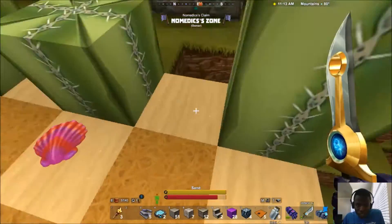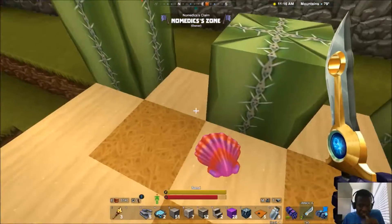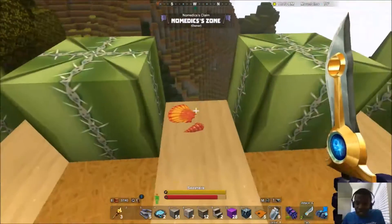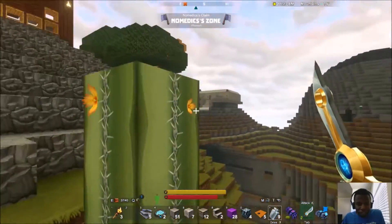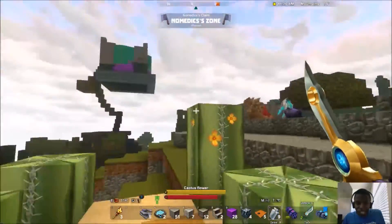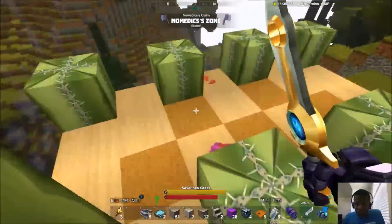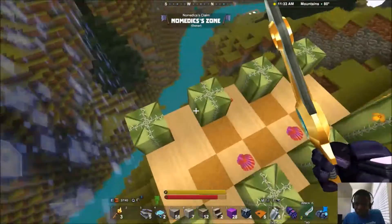When you put the cactus in, you want to make sure they're spaced apart and not together. If they're together, I found that the growing is not that great. But almost every time one sprouts up, you get a cactus flower on it. I have about eight of them here, so it's a pretty good easy source.